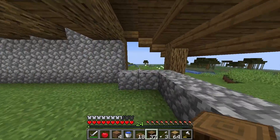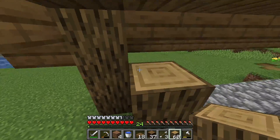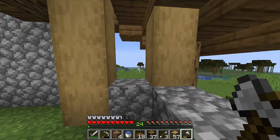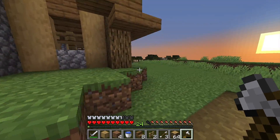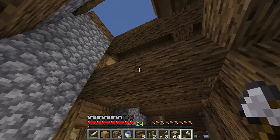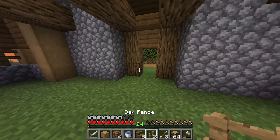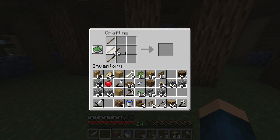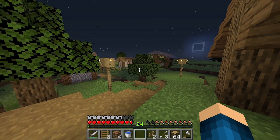I'll turn all of it into planks. I need to finish up the roof, and of course we'll need a lot of wood for chests too. I'll just copy over what we did on the other side — and there, this part of the building is finished. Now we just need to do the interior, and also the roof, which is pretty important. Let me get some ladders to get to the upstairs.